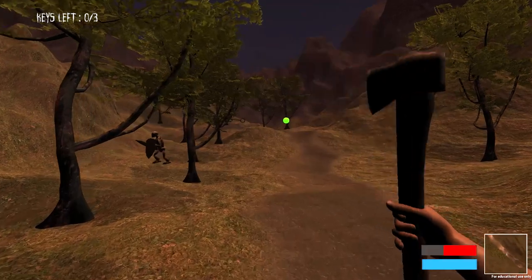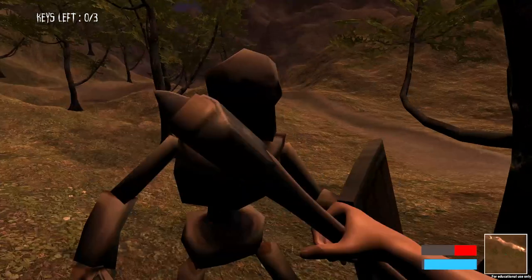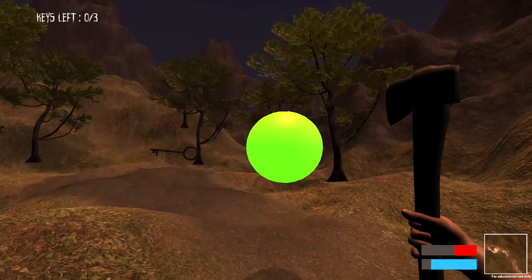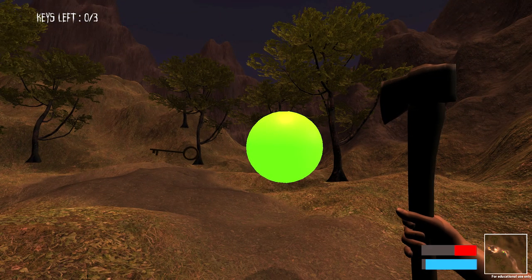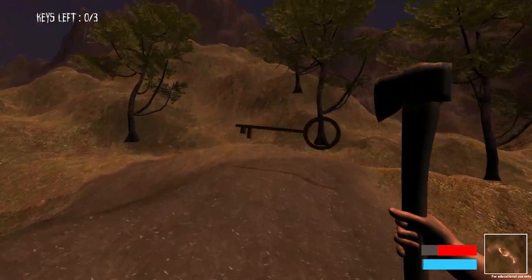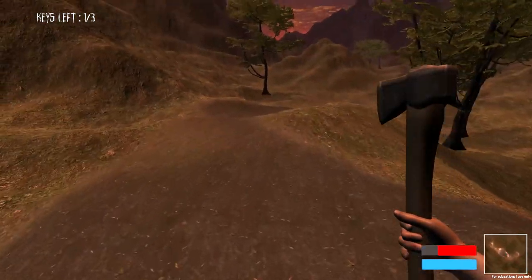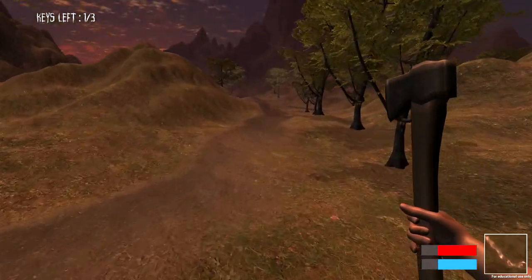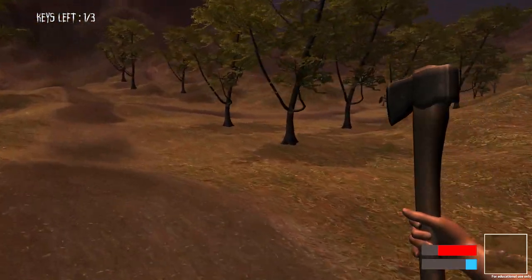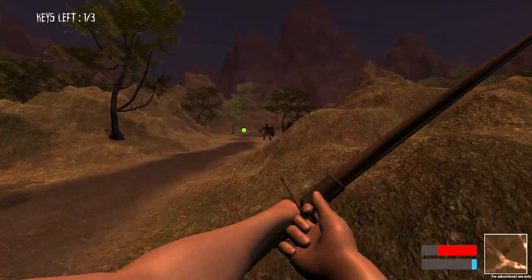Now I'm just going to clear this area. This green orb is a health pickup. If you look at the bottom right, you can see my health is really low, but if I pick it up my health goes up. Here is one of the keys that I have to collect — this was also made in Blender by me, as you can tell. It's not the best.